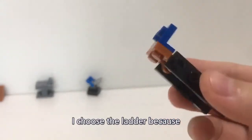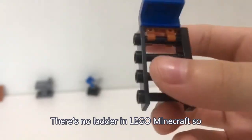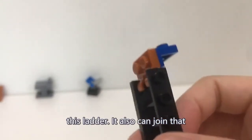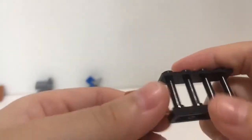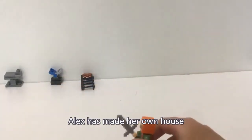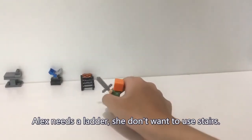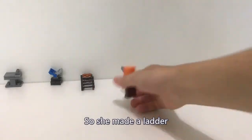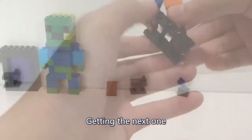The fourth one is the ladder. I chose the ladder because there are no ladders in Lego Minecraft. I added this ladder — you can also take more of these bars and join them together. Alex has made her own house, but she needs a ladder. She doesn't want to use stairs; she wants to use a ladder. So she made a ladder right here.